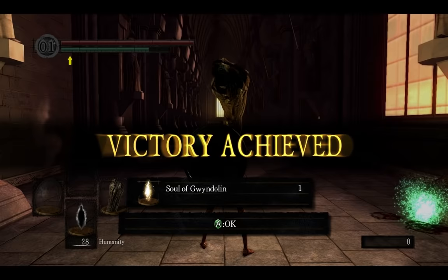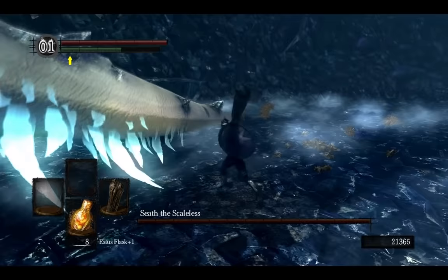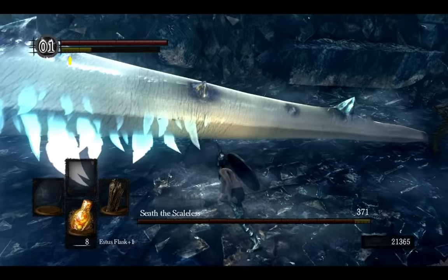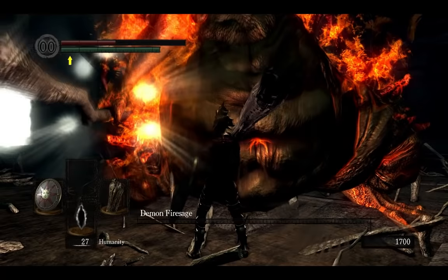The next weapon on your way will be the Moonlight Greatsword, cut from Seath's tail. The easiest way to cut his tail off is to bait him to destroy his magic crystal — just stand near the crystal and wait for him to attack. When you see an attack coming, run around him and try to hit the tip of his tail as fast as you can. Next, simply kill the Firesage Demon to get the Demon Catalyst.